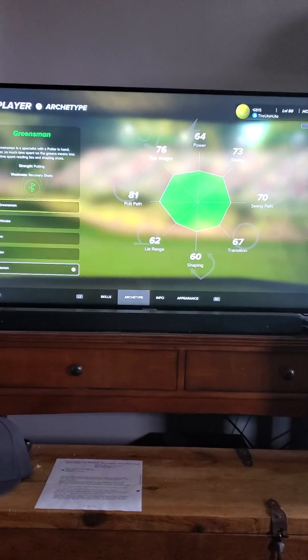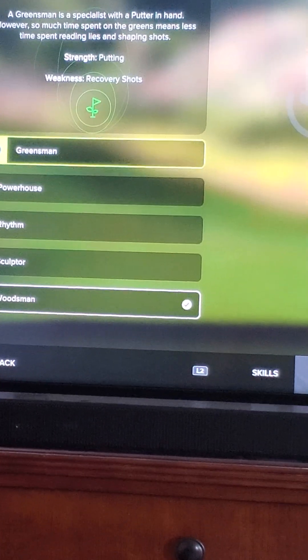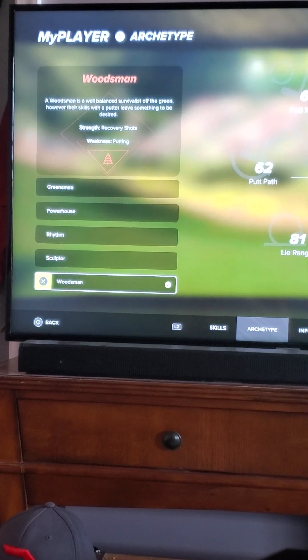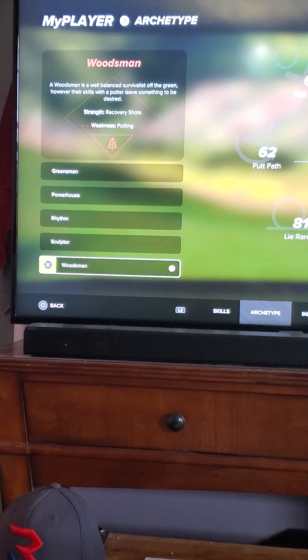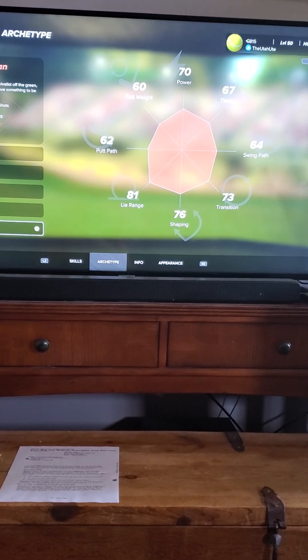This is just my first video — I'm going to do another one. This archetype setup that I have is for Woodsman. This is what I currently use in my career as well as online ranked play. Woodsman's strength is recovery shot. The weakness is putting. So one thing I would recognize here is what your strength is and what your weakness is, because that's going to play a key role into where you are putting your skills. It's a pretty good one, but if you are really struggling with putting, I do not recommend it.